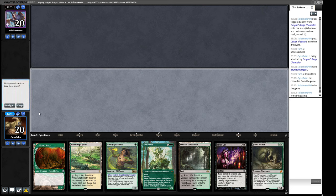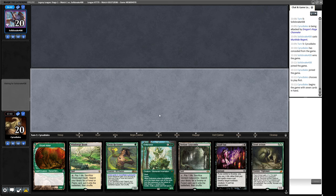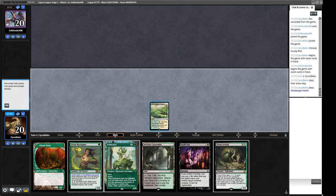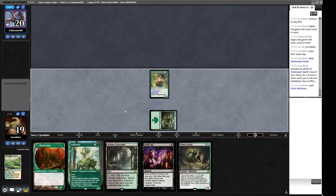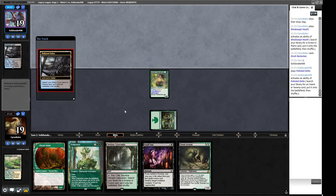Our opener here seems fine — we can Reclaimer and then work towards an Endurance, which will stop Murktides coming into play. We have a little bit of removal as well. We'll keep this and start on the Reclaimer. We can turn Reclaimer into a 3/4 as early as turn two — fetch land, fetch land, and then use our second turn to activate the Reclaimer. Once we have it, we can just activate it and the cost puts it in the graveyard, so we can't get caught out.